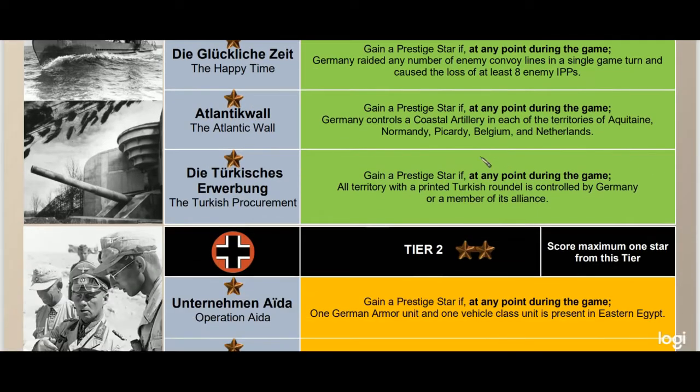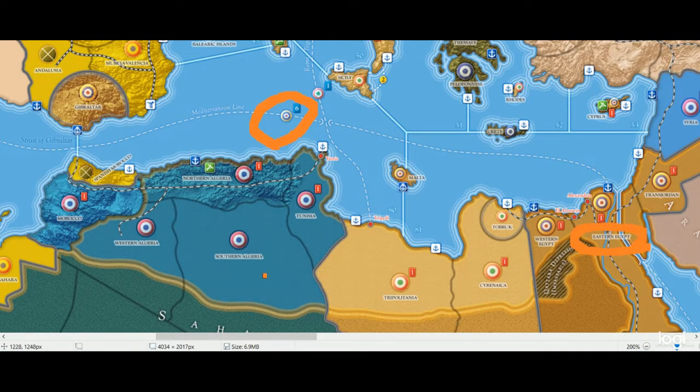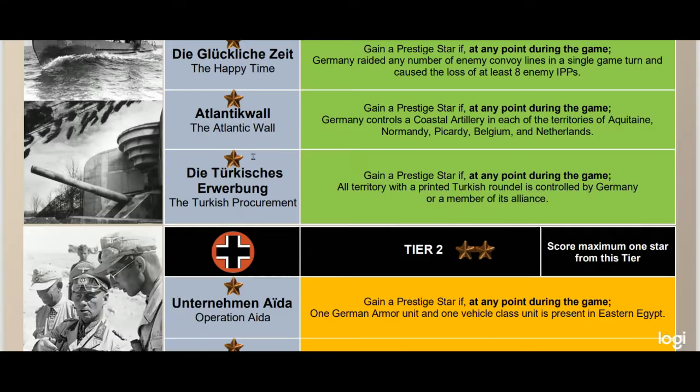In tier two, first option: Operation Ida. Gain a prestige star if at any point during the game one German army unit and one vehicle class unit is present in eastern Egypt — that's Cairo/Suez — representing Rommel's push in North Africa. Germany doesn't have to capture that territory; they need a vehicle class unit and an armor class unit present there. If you're playing with the Deutsches Afrika Korps expansion, it's not that hard — you essentially just lend-lease a unit across the Mediterranean.